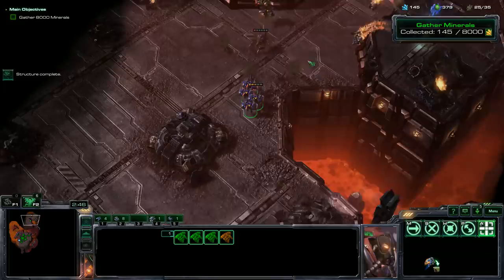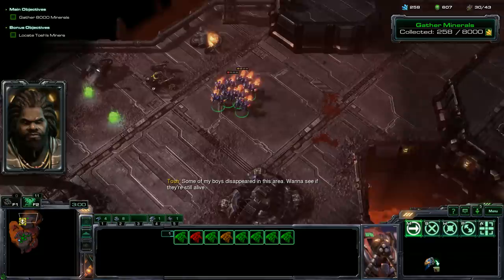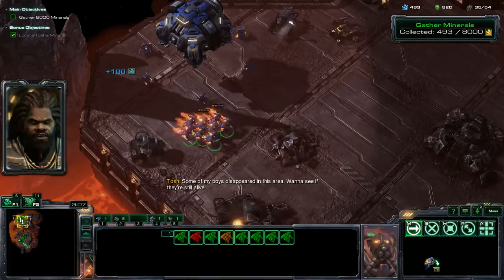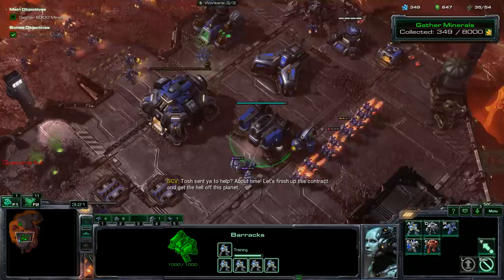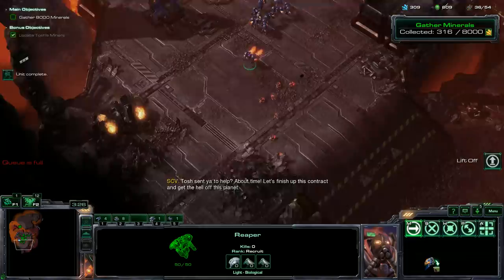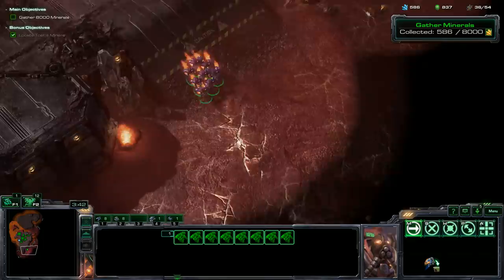I built some medics pretty early so we can get these guys healed up. We'll collect some resources — just make sure we keep queuing up Marines. These guys are getting healed up. We're going to come over here and collect some more resources, then start whittling away at the Brutalisk. It's going to be challenging to kill it without losing any Reapers, but we'll try our best. It's just about timing — the lava is going to rise around five minutes.